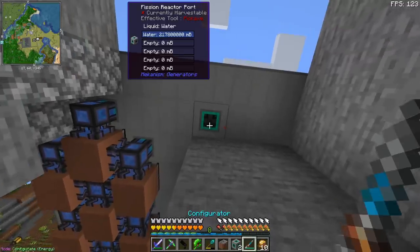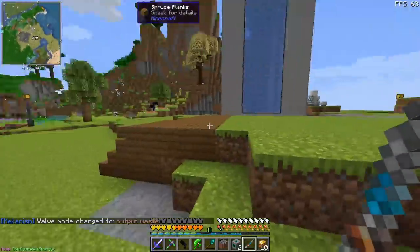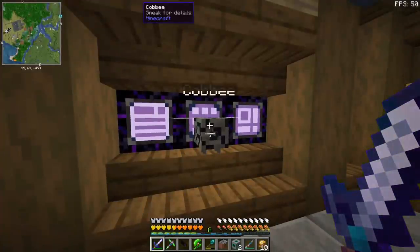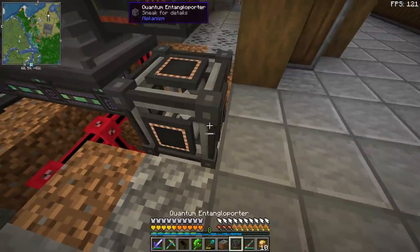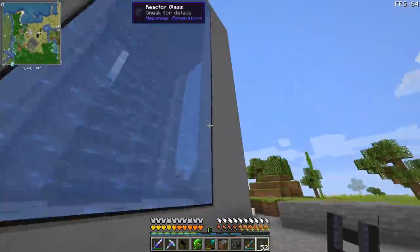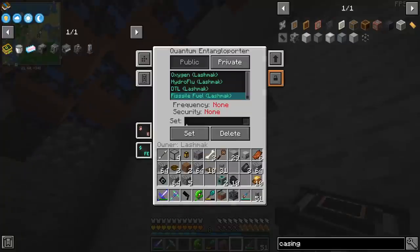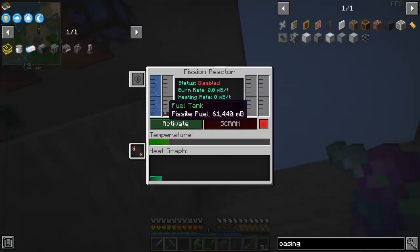Those are going to be inputs for water, this is going to be the input for fuel. I don't really need to extract the steam, but we are going to have an output for steam just in case. And most importantly, we need an output for the waste. I think eventually I'm going to make our SPS chamber over here, so we're going to direct it this way. Obviously the first quantum entangler porter is going to be used for fissile fuel. Very good, we are getting it, and we are producing 128 millibuckets — that is actually more than enough because our maximum capacity is like 75 millibuckets.